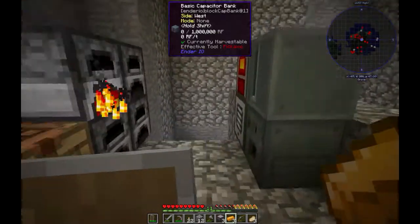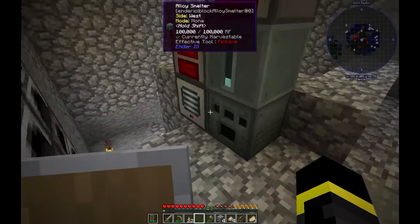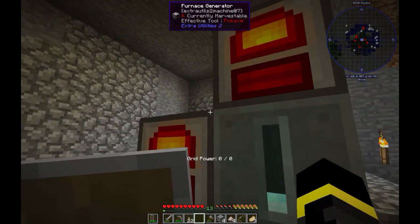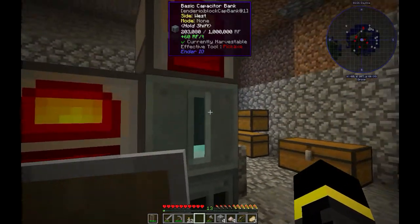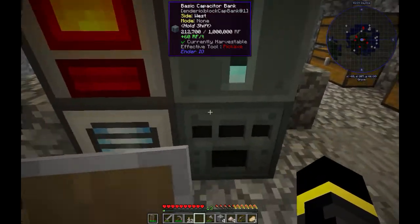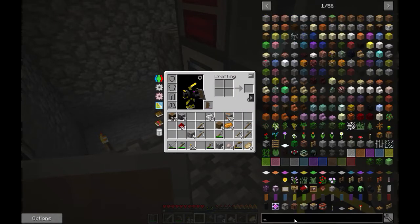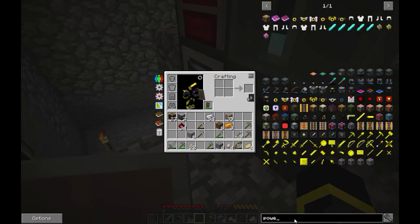I'll process these ores and I'll see you in a few minutes. I'm back. Next thing we're gonna do is make some power cables to connect to these machines, to move power because I don't want it like this. We need some power cables.